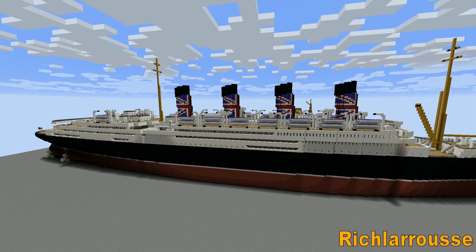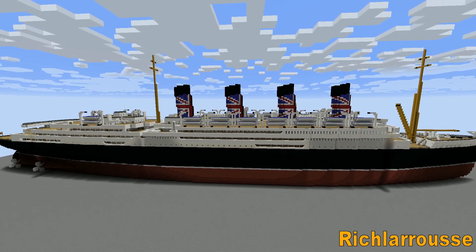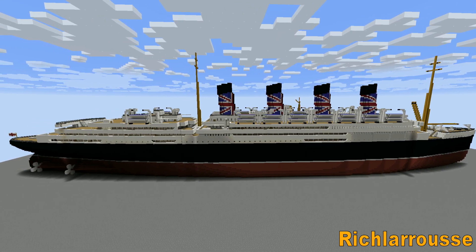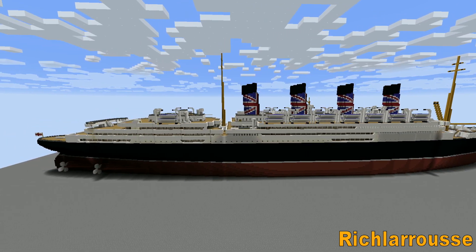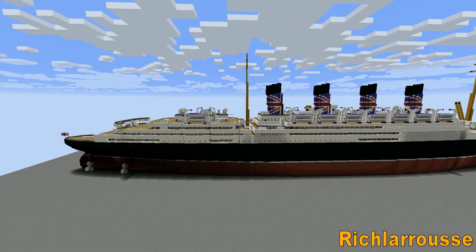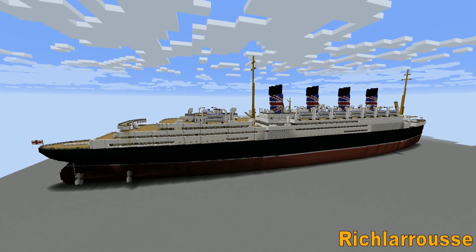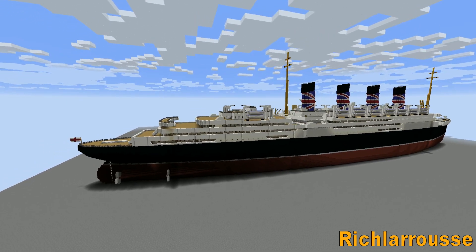The main problem I had with the Brianna Marie was all these huge lifeboat gantries and I couldn't stand them. So I thought I'd take those off and just go for a double stack — double-stacked lifeboats. There are 32 lifeboats on this thing, so there's quite a few actually. Yeah, they're all double-stacked.